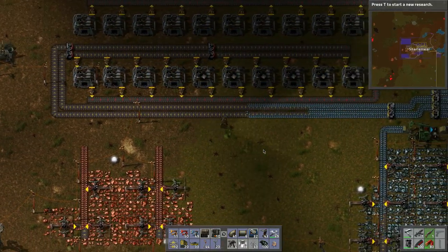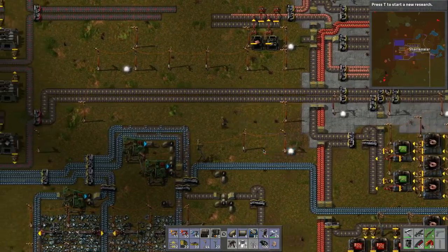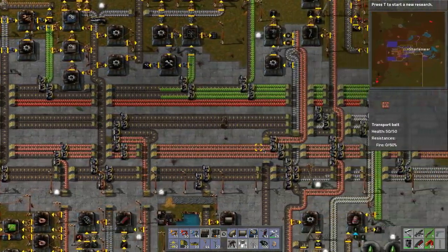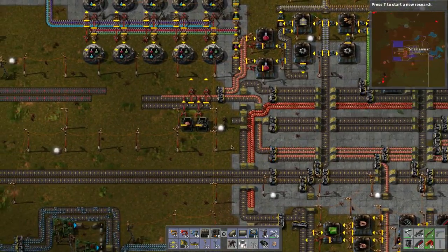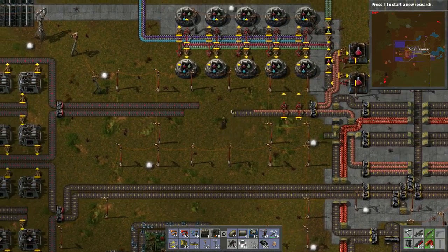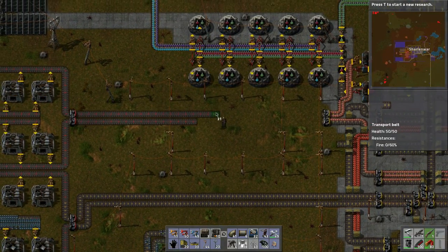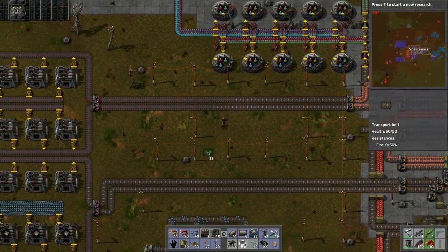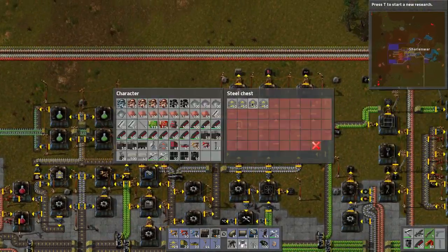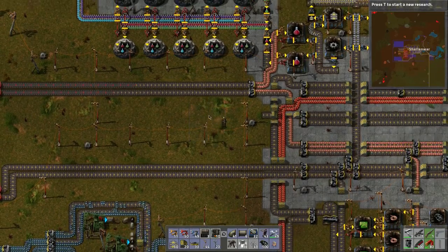This should feed it all in nicely. The plates will continue on this way. Now we need to make steel processing, because steel processing gets tied in up here. With that said, let's pick this stuff up and pick these belts up since we don't need them anymore. These guys we can tie in like so. We need more yellow belts - let's grab them from this one here. Maybe we could put the steel processing right inside here.